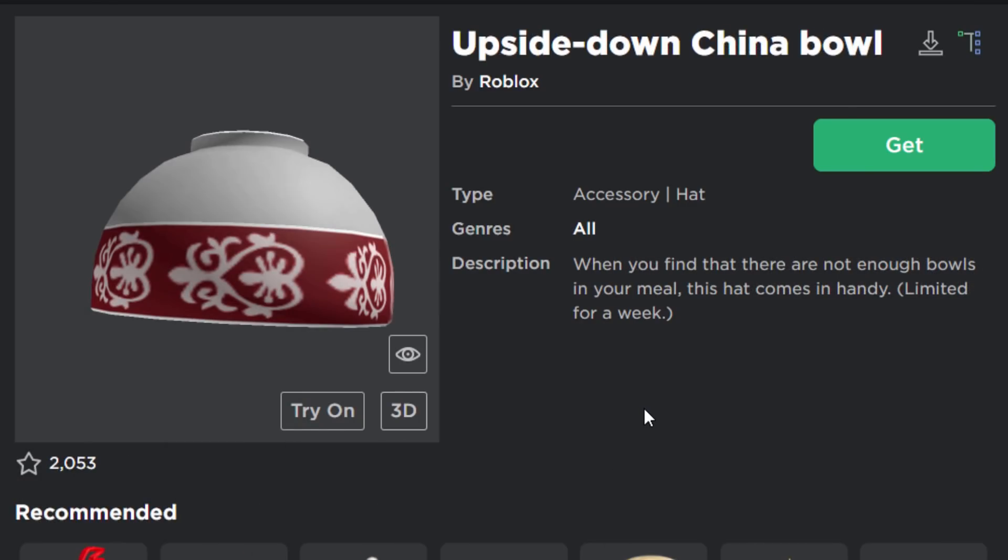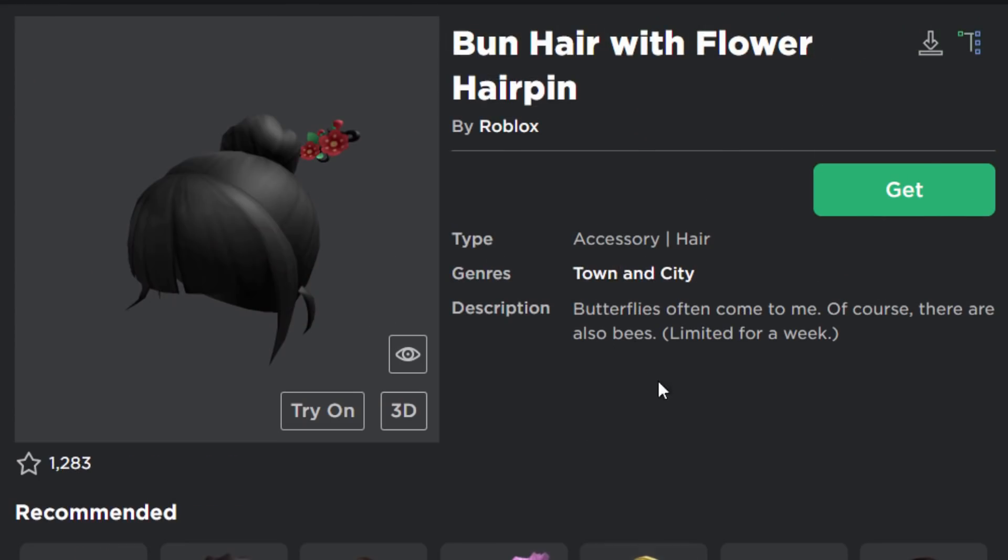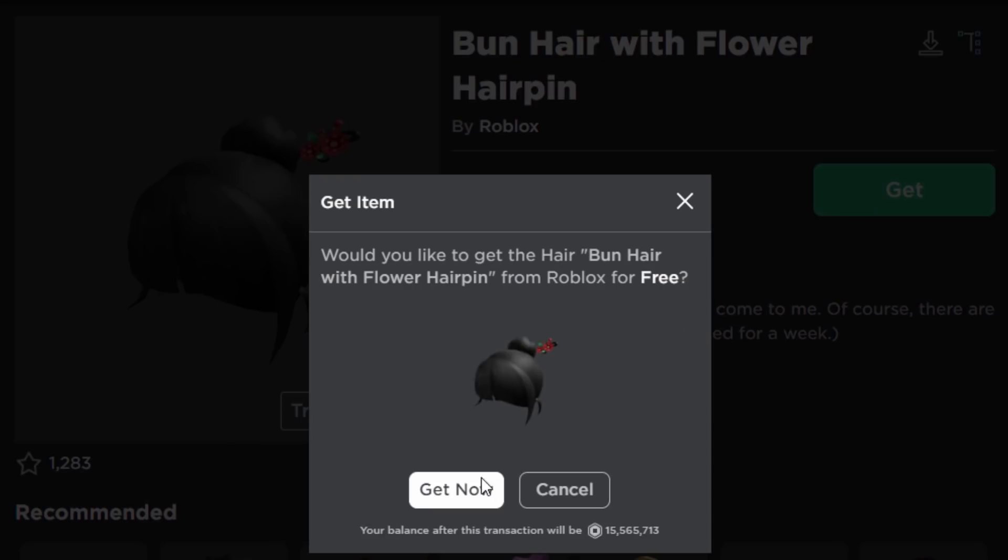This one right here is probably going to be everyone's favourite — the upside down china bowl. It's free, of course, we've got to take it. This one would be popular with the girls: the bun with hair with flower hairpin. Let's collect this.